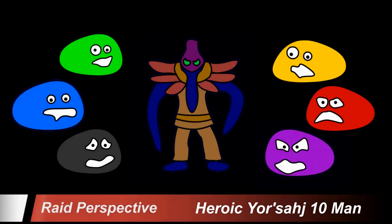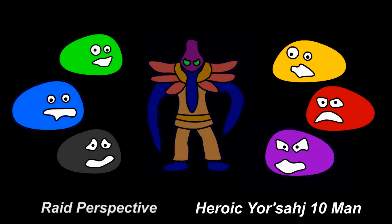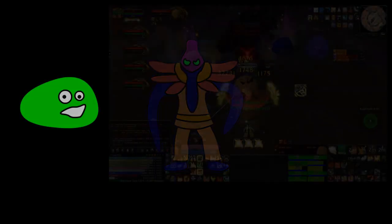Hello and welcome to the Raid Perspective guide to 10-man heroic Yursaj. On the heroic version of Yursaj, he will summon one additional ooze to be absorbed. This makes understanding what each ooze does more important.